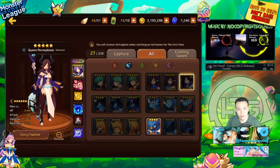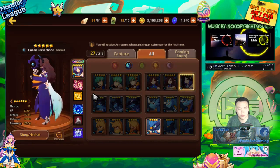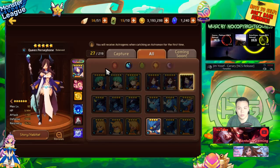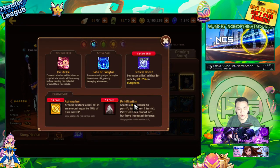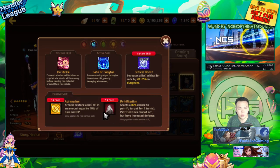Water Persephone is the best all-around monster in the game — she can be used for anything. She's the best passive healer because she heals for 10% of her HP, and she has a higher HP pool than other monsters with the same heal rate. She also has a really nice second skill with 80% petrify. Her animation is slow, so it basically always lands after your damage dealers go, making it equivalent to a stun.